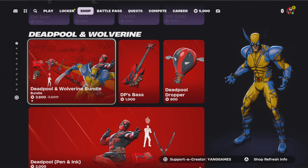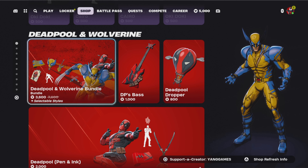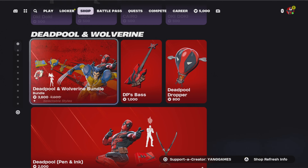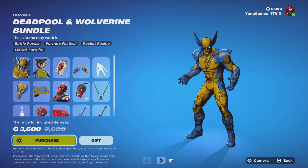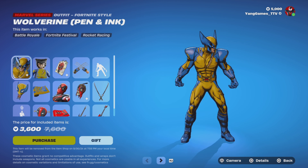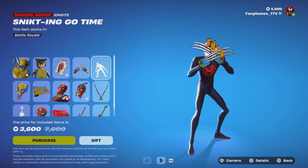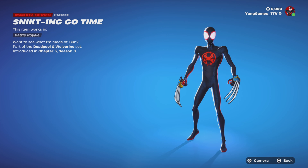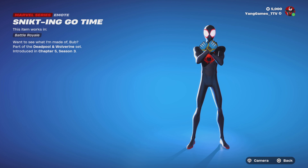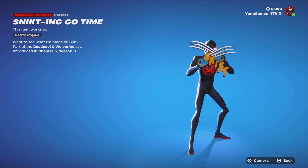Next we have the Deadpool and Wolverine bundle at $3,600 V-Bucks. It comes with both Deadpool and Wolverine. Pen and Ink emote. 'Sneaking Go Time' emote from Chapter 5, Season 3. 'Want to see what I'm made of, Bub' — part of the Deadpool and Wolverine set.